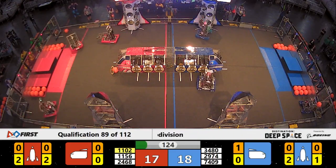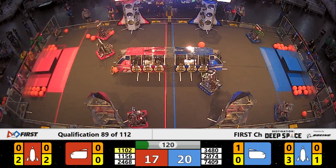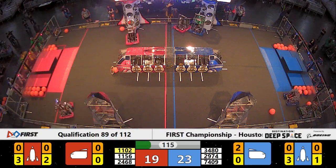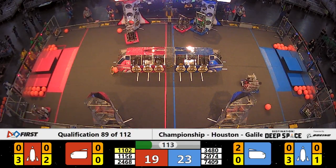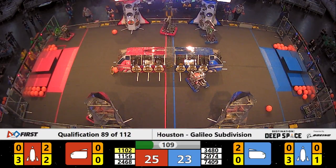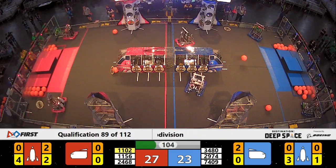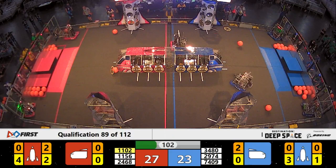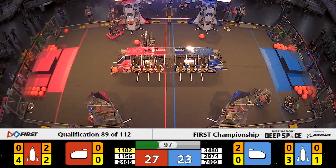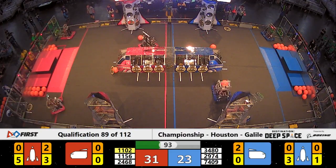Making magic with another hatch panel on that rocket on the back side. Blue Lions with three of them already on their rocket. On the front side, we've got three on that front rocket for red, one on the front rocket for blue. 1156 Valkyrie trying to block Hope from getting all of these scored hatch panels on this rocket. Valkyrie backs off as Hope goes over to their loading station. Their alliance partner, Mariachi Bach, in possession of a hatch panel on that front rocket.